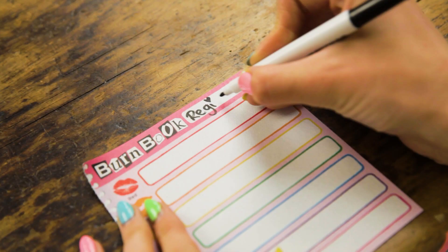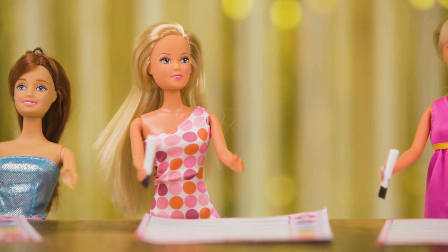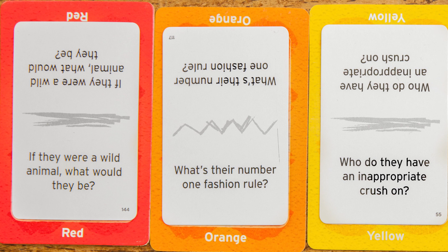Now we write our names at the top of our burn book page. Everyone passes their page to the player on their left — so someone else has mine and I have Gretchen's. It's time for the fun part. Secretly, without anyone seeing, I can pick any one of those questions and answer them about Gretchen.